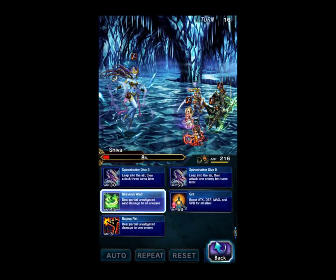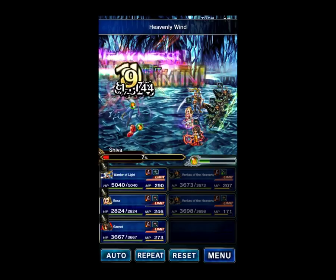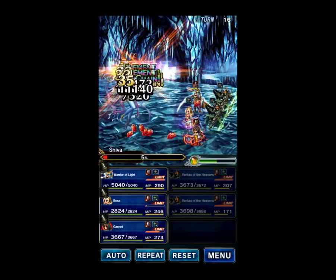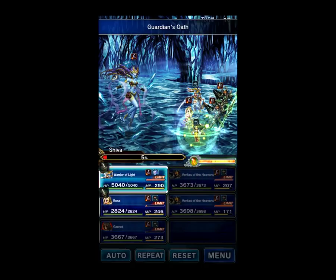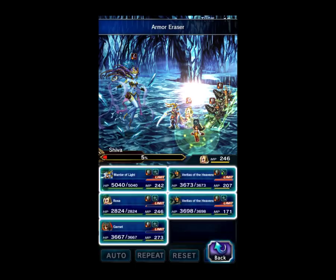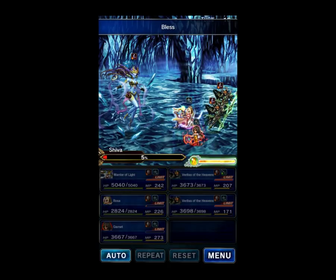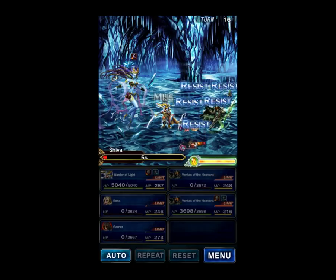Let's go ahead and Chain with these two to try to get some Limit Crystals and fill Garnet's Limit Gauge. We did — excellent. Let's use Garnet's Limit Gauge for that Esper. We'll Spirit Break again, we'll do Bless for Mana Regen. Next turn we're going to win — as long as Warrior of Light doesn't... Warrior of Light! You're so bad at this game.